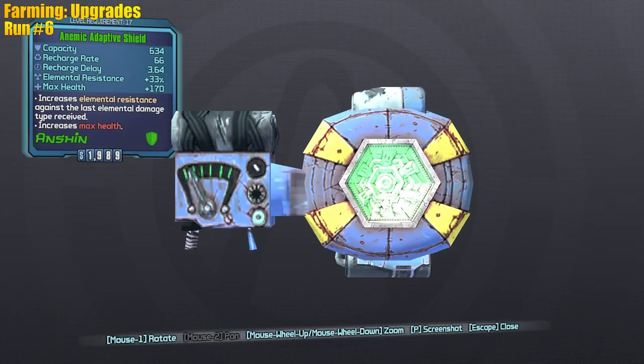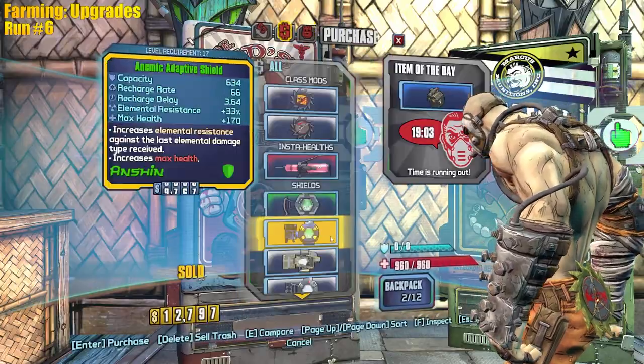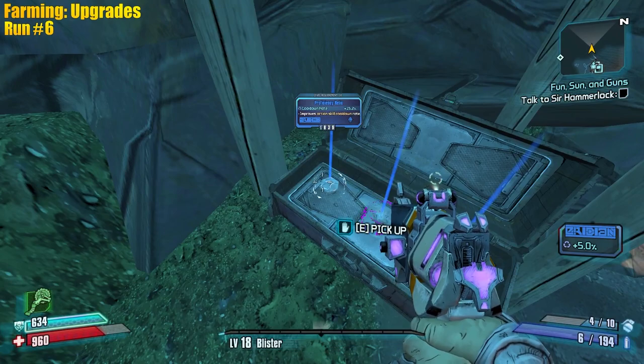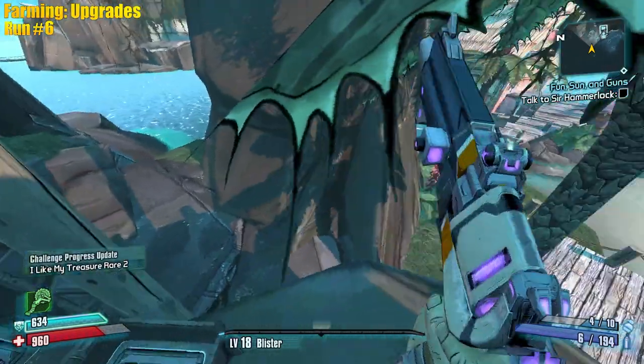Shield parts breakdown: Hyperion is plus three on the special - that's your elemental resistance and max HP. Maliwan ancient is plus two. Torgue here is negative five. So adding these together gives you five, and Torgue is negative five, making it a zero grade - not terrible. I'll pick it up as a small upgrade but keep farming for better. We don't need cooldown reduction on Krieg since cooldown is handled by taking damage.